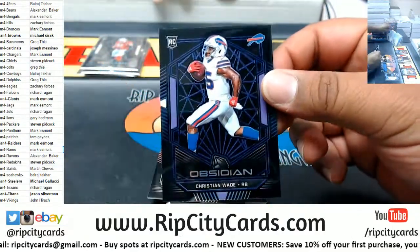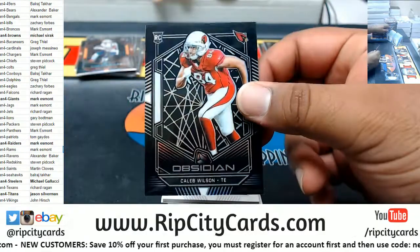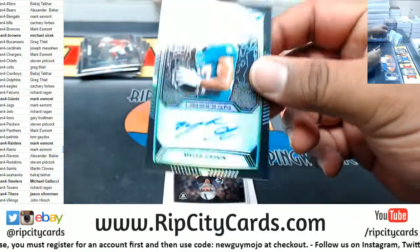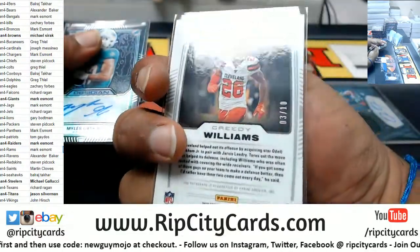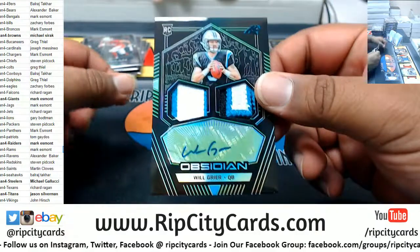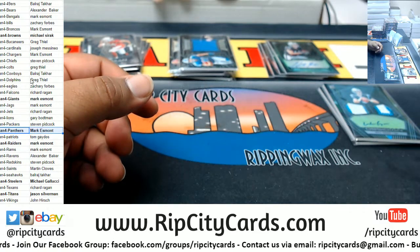We got Christian Wade of the Bills, that is to 75. Sonny Michelle Patriots to 50. Caleb Wilson Cardinals to 125. T.J. Hawkinson and the Lions relic to 75. To 50, Miles Gaskin Dolphins rookie auto. The Greedy is numbered three of ten. The Miles Gaskin is numbered 33 of 50. Hunter Renfro to 50 Raiders. And to 50, Will Greer Panthers rookie patch auto — looking very nice with the colors. So we got a Panther and a Dolphin there.